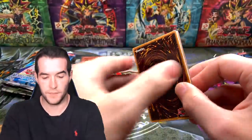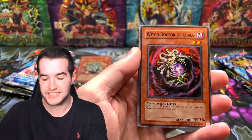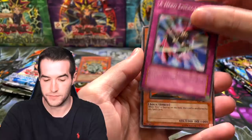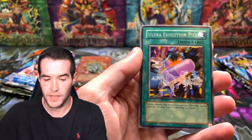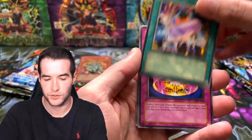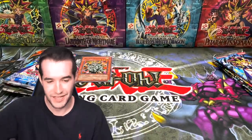Head-to-head: box two's Invasion of Chaos pack. We got Gale Lizard, Doctor of Chaos, Hero Emerges, Cannonball Spear Shellfish, Ultra Evolution Pill, and Curse Seal of the Forbidden Spell. These cards look a little more original but still slightly reprinted. Manju holds a slight lead for the first Legendary Collection.